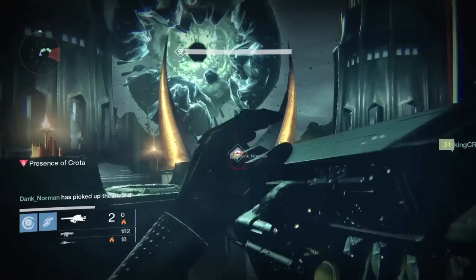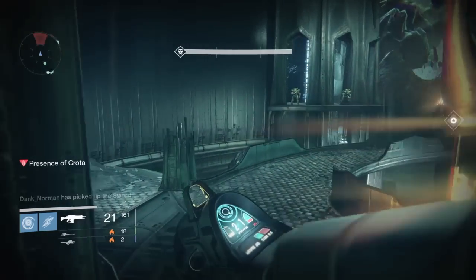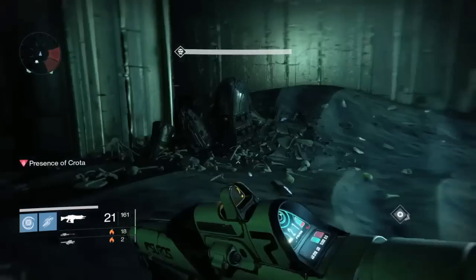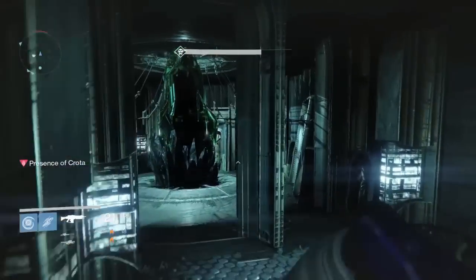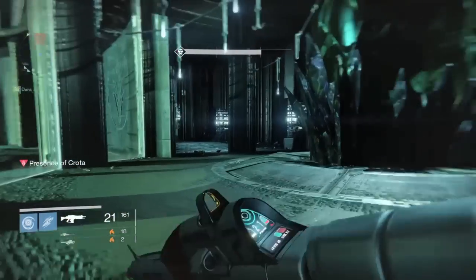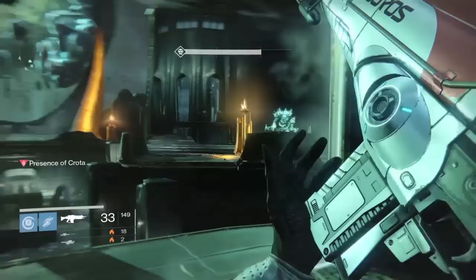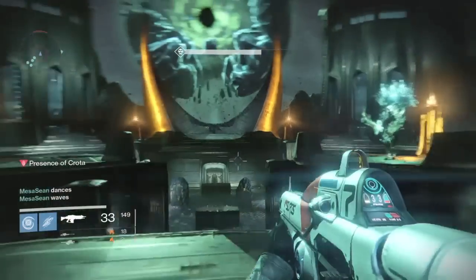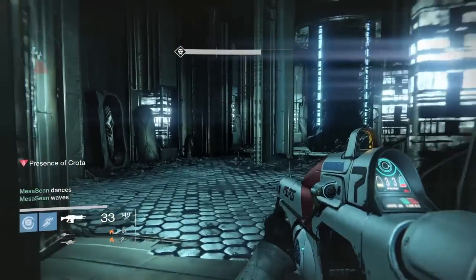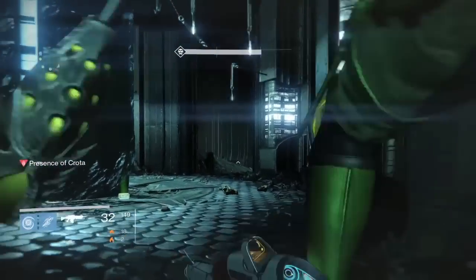We all bounce out and hug the wall to get safety from the Boomers, because the Boomers can clip you right there in the butt coming in. We communicate — if someone needs orbs, call it out. You need variety in your fireteam: Titans are great, and I always recommend a Hunter Blade Dancer with the Blink invisibility for the sword bearer.